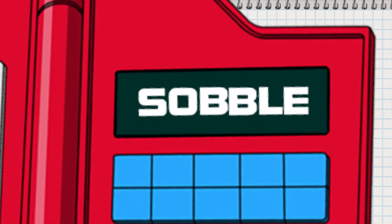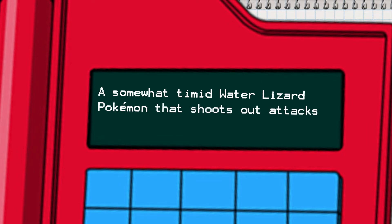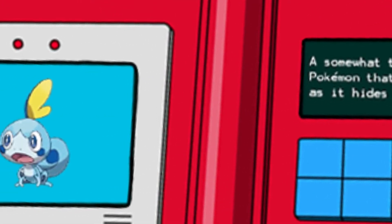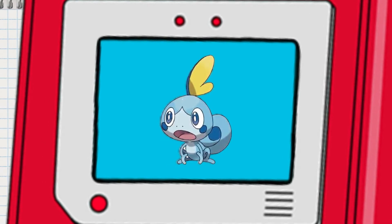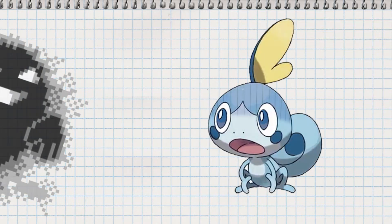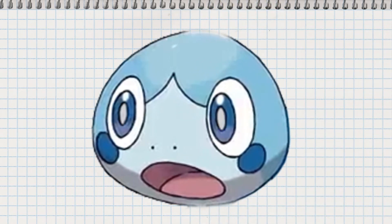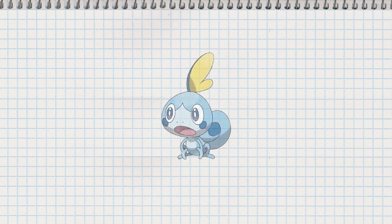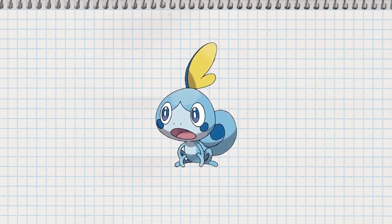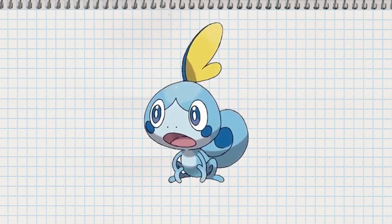The Pokedex describes Sobble as a somewhat timid water lizard Pokemon that shoots out attacks as it hides itself in the water. And all I can say is timid is an understatement — this thing looks freaking terrified. I mean it doesn't have to look like it's seen a bloody ghost. They could at least give the poor thing black pupils; it looks possessed. Despite looking like an extra from The Exorcist, I actually quite like the design. It's cute, and it's nice to see a water type lizard Pokemon — a typing we haven't had before and one I've been waiting for for quite some time.